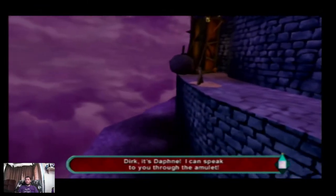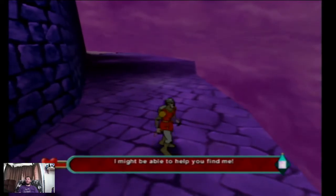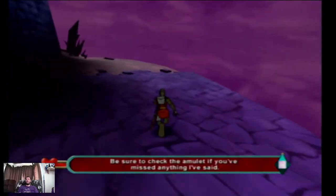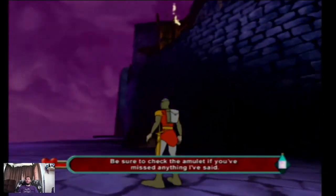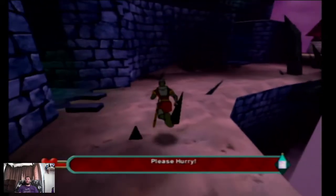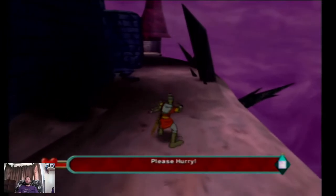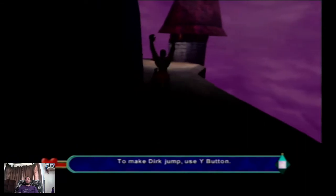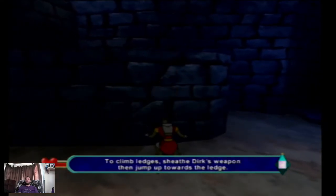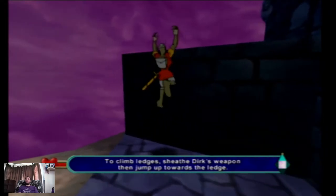Dirk, it's Daphne. I can speak to you through the amulet. I might be able to help you find me. Check that out. Nice easy camera controls. There we go. Nice.